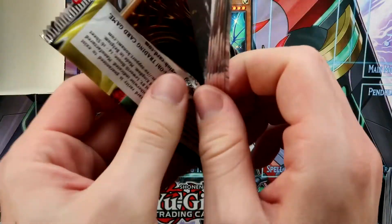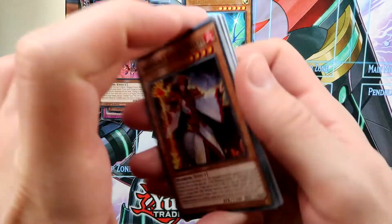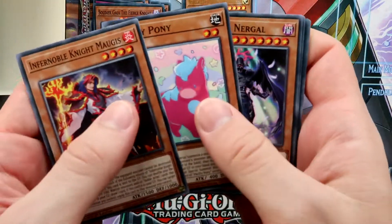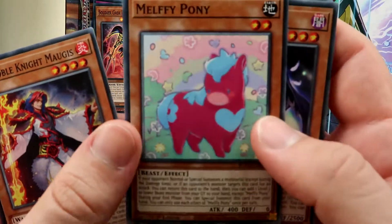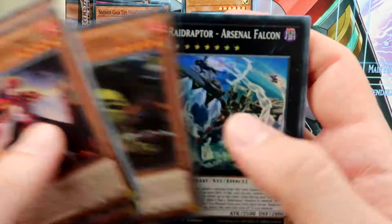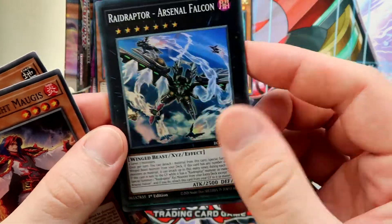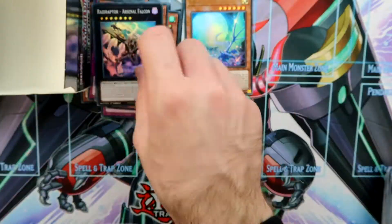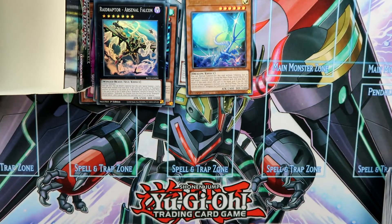Last pack of the right side. Two Ultras and no Secrets so far — maybe they are hiding on the left side. We pulled the Pony Malfi, which I think is the cutest one — feel free to disagree. Also got Raid Raptor Arsenal Falcon. So from the right side we had two Ultra Rares.